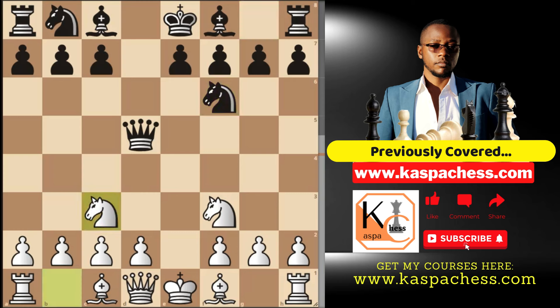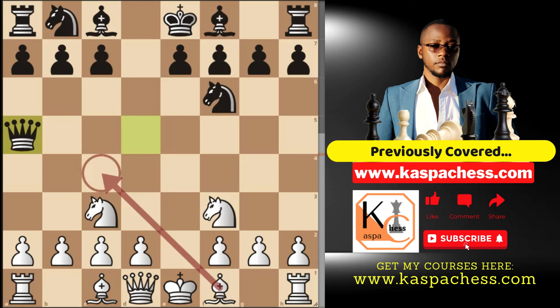We also looked at the variation where black doesn't play bishop g4 first, but instead knight to f6. Once again, you don't have bishop c4 right away because the queen would take. So you first develop your queen's knight, attacking this queen. The two common moves we looked at are either queen d8 or queen a5. You only want to develop the bishop if the queen goes back to d8.